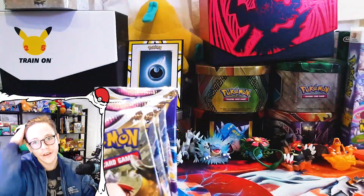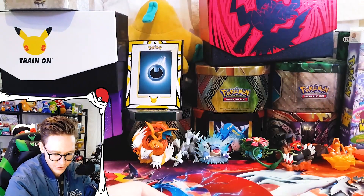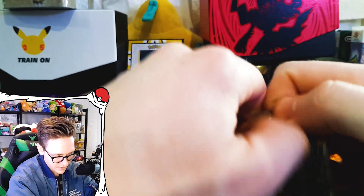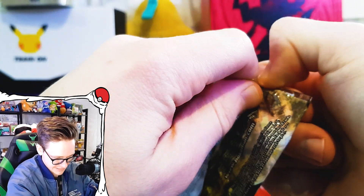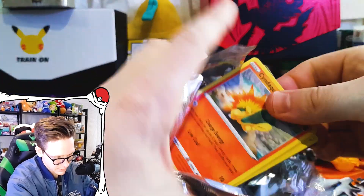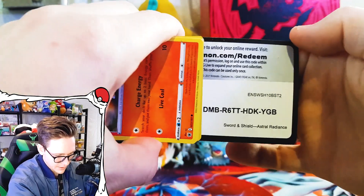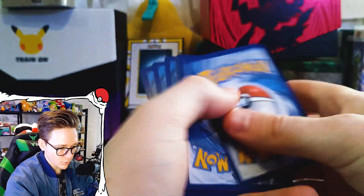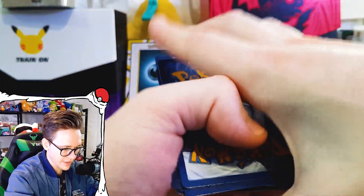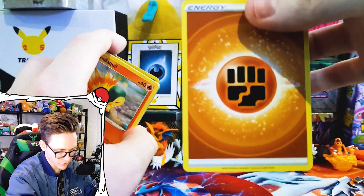I still don't really know what I'm hunting for in this set — there's a lot of good cards. It's always good to see the new Radiant cards. Without further ado, let's get into it. First pack — can we get some first pack luck? We're starting with the Cyndaquil, that's always good. One two three, one two three. And then on the end we have an Overqwil — spoiled the rare.